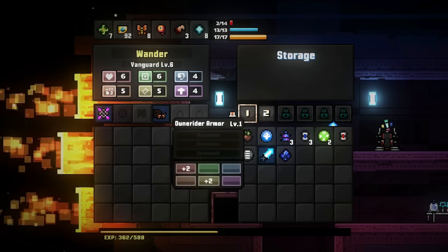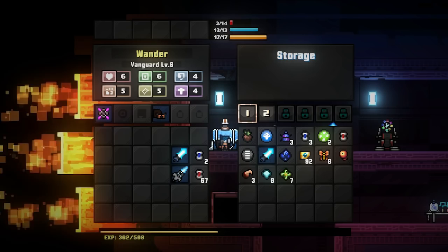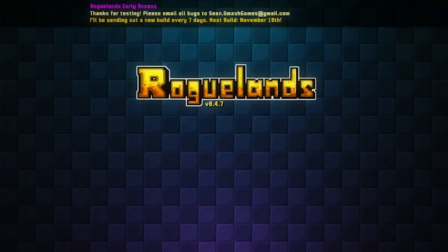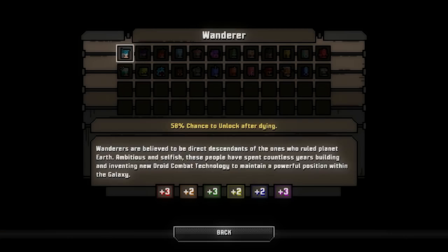Where's my drone? My drone seems to have disappeared off of my bar — that is actually kind of disconcerting. Let's save and quit and see if I've unlocked any new races. I have done no such thing.